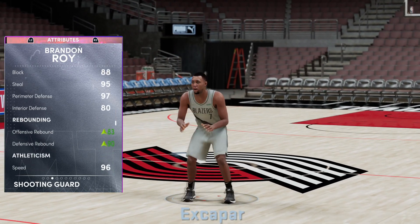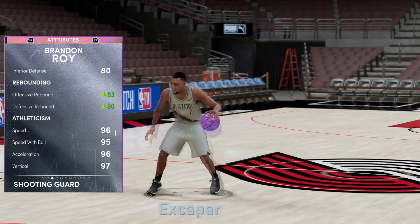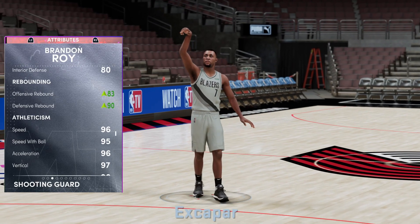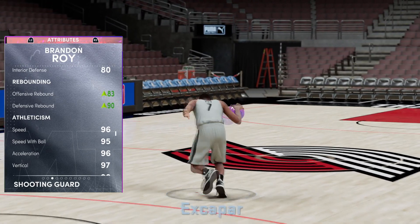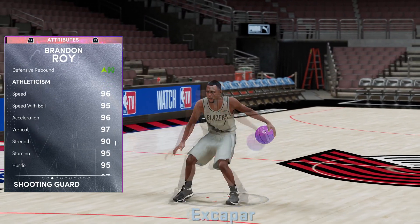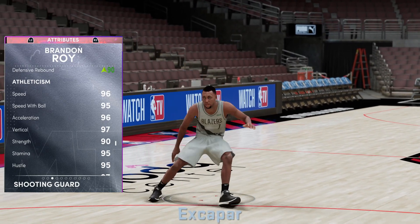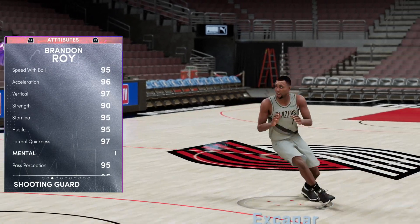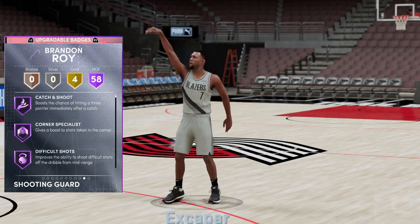95 steal, 97 perimeter. The shoe also boosts up his rebounding — normally has an 87 defensive rebounding and an 80 normally, but 83 and 90 now. So you're going to be a horse out there which is going to be nice. 96 speed, 95 speed with ball, and 96 acceleration. You could boost that speed with ball up a little bit if you wanted to make Brandon Roy just a little bit cheesier, but it's already good as is.